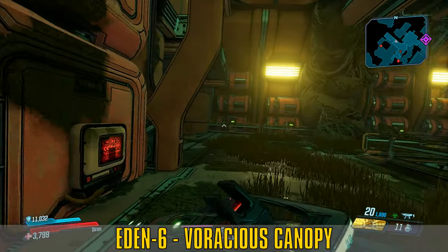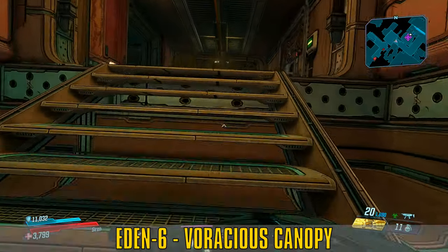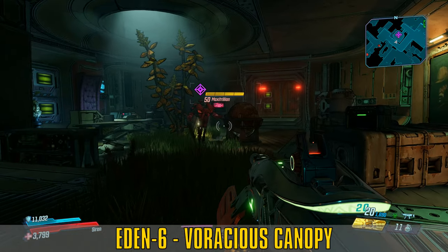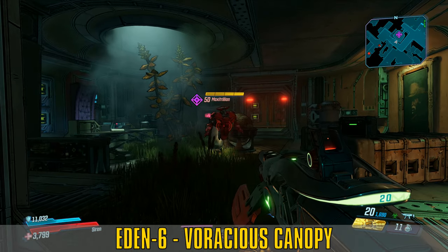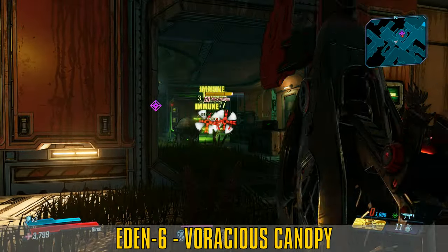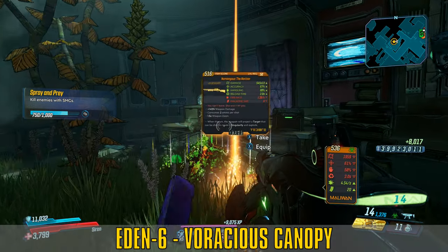The room you're looking for is an overgrown office with a globe in the middle of the floor. Maxitrillion is a rare spawn so he won't show up every single time you do. It took me roughly 15 kills to get the Horizon myself. On the upside, Maxitrillion will self-destruct when you're in the vicinity and you'll actually be able to hear it, so you don't even have to actually enter the room to know if he's there or not.